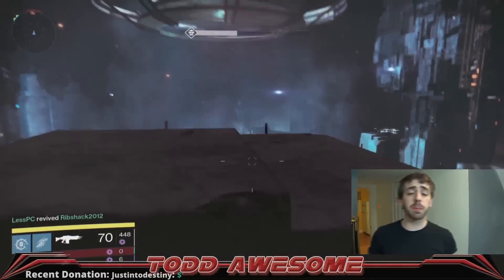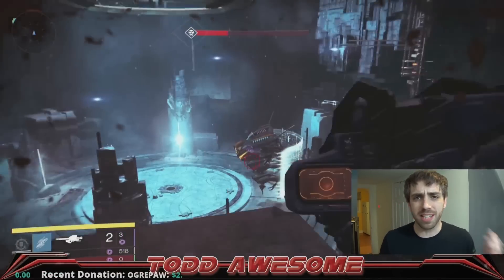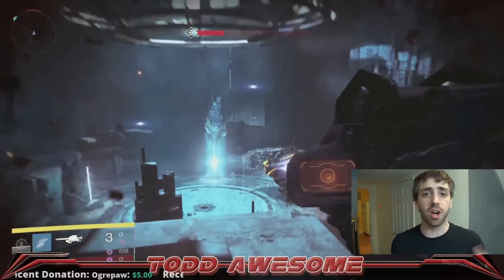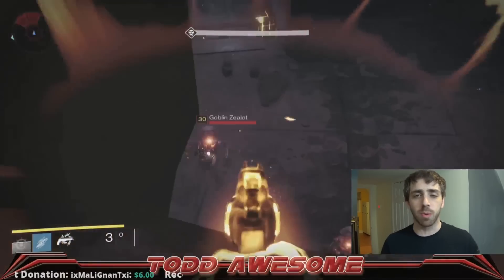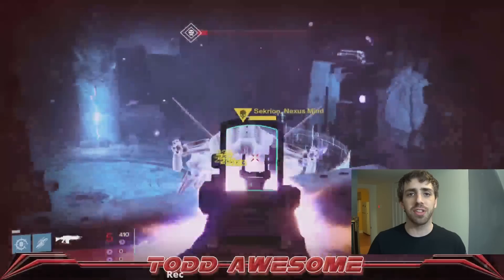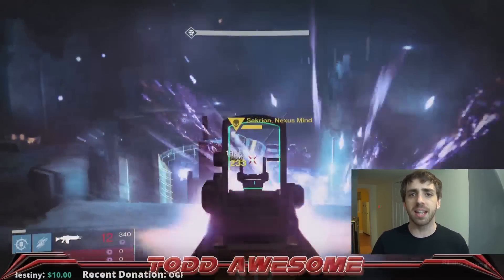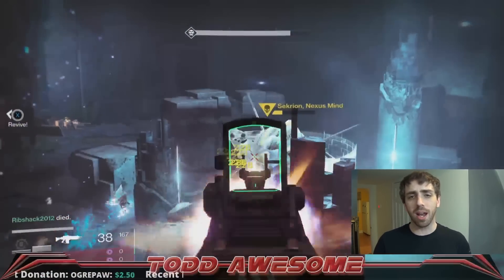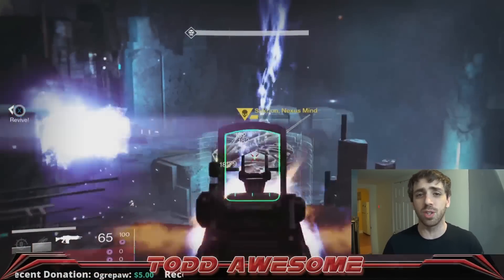Once the Nexus spawns in, it's a pretty easy boss fight. Focus on hitting him with heavy, special, or Void damage. I hit him with my Void rockets over and over, hiding to reload or ducking behind the ledge when he started to hit me, then jumping up to shoot more. Once I ran out of rockets, I switched to Atheon's Epilogue, which helped a lot. Once you get him to about half health, he starts spawning in more Vex to help fight you off — use your supers to take out those adds, then focus on the boss again. This cycle repeats until you take him out, though with Voidburn and the right weapons you can finish him pretty quickly.